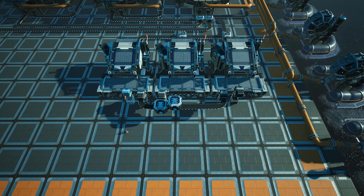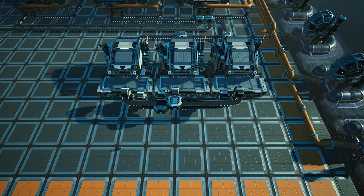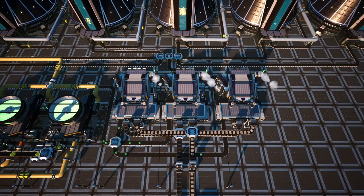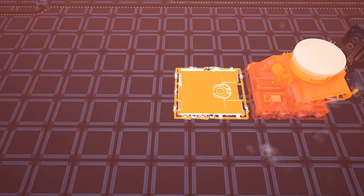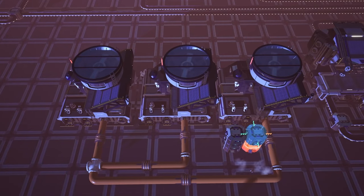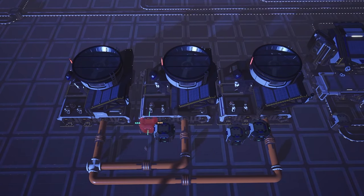These manufacturers should all be set to 100% clock speed producing uranium fuel rods, and you will need to input 6 electromagnetic control rods and 3.6 encased industrial beams into these, along with the encased uranium cells which we shall now produce. The encased uranium cells will be produced in the blender — place down three blenders across from the previous manufacturers, two foundations deep into the grid with a small space in between to pass the encased uranium cells to the manufacturers.